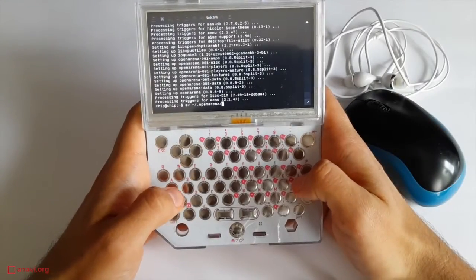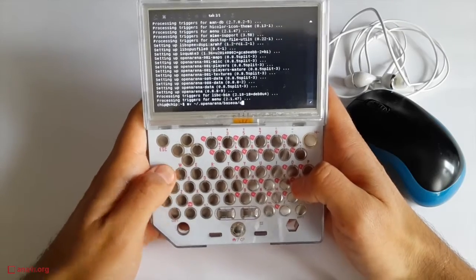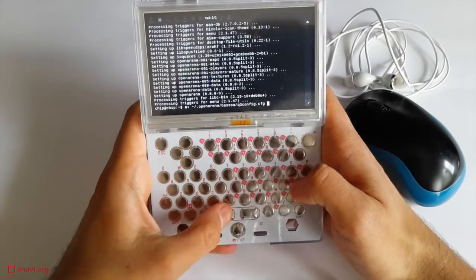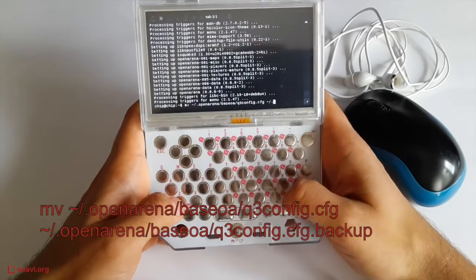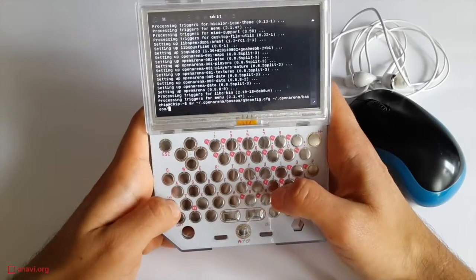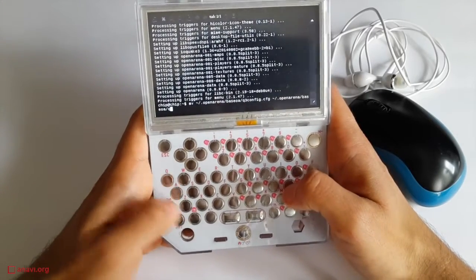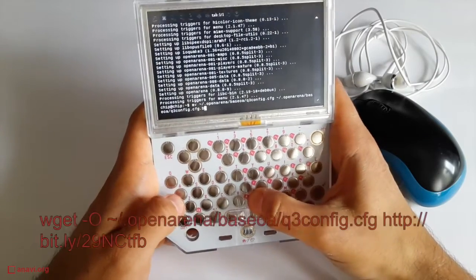Pocket CHIP is powered by a 9 USD computer and as expected its hardware is modest for this type of gaming. Yesterday night I spent some time to configure Open Arena to reduce all graphics and sound effects to the bare minimum. Despite this, the performance is still bad but at least it runs. You can grab my configurations as shown in the video.